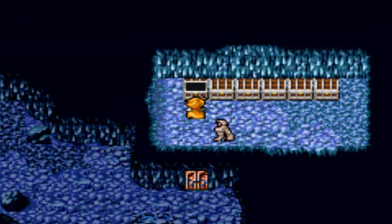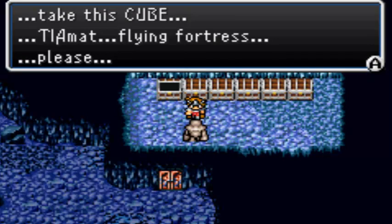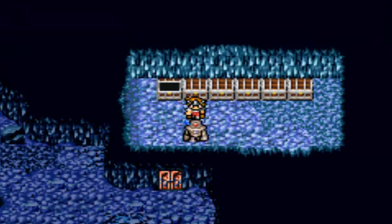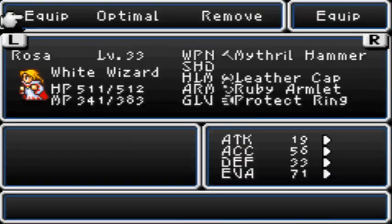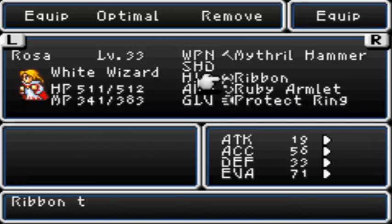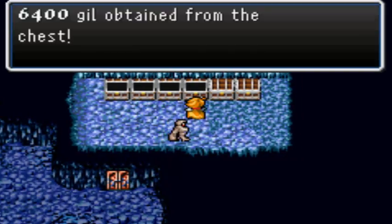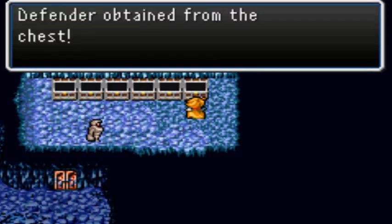Anyway, some very handy stuff here. The Wizard Staff, which would be good for your Black Wizard. Also a Robot — Tiamat, Flying Fortress... may as well keep it around. Get the Warp Cube — we'll need that for later. And get a Ribbon — this is a very handy piece of headgear for pretty much anyone. As you may imagine from Final Fantasy lore, it wards off special attacks. Let's give this to our White Wizard. Also a ton of money — even more tons of money.